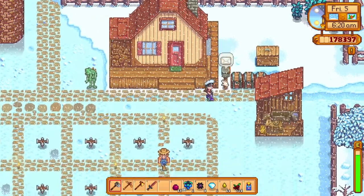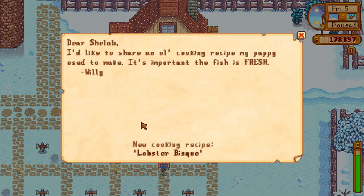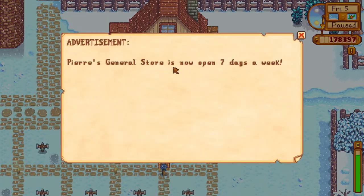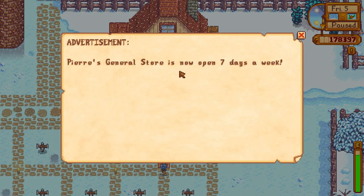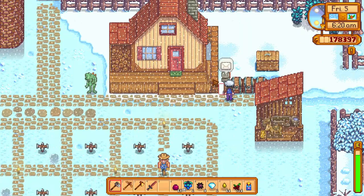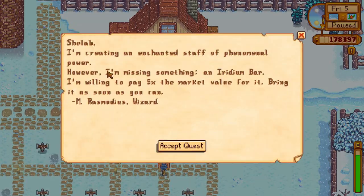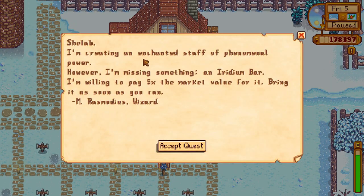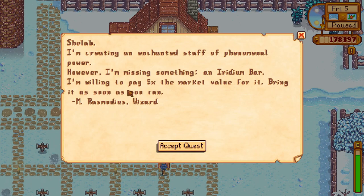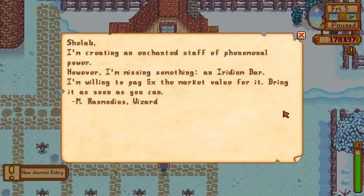For Gunther. We got some posts today, let's have a look. Ooh, lobster bisque from Willy, and Pierre's general store is now open seven days a week — that's because I got rid of Joja Mart. Okay, Sheila — 'I'm creating an enchanted staff of phenomenal power, however I'm missing something: an iridium bar. I'm willing to pay five times the market value for it. Bring it as soon as you can. Rasmodeus.'